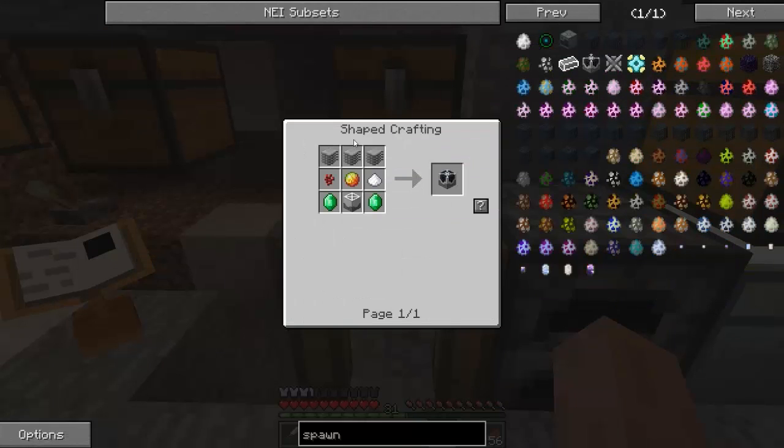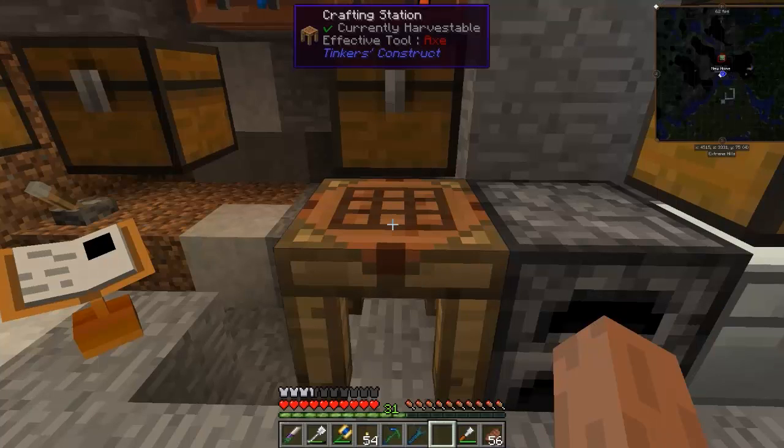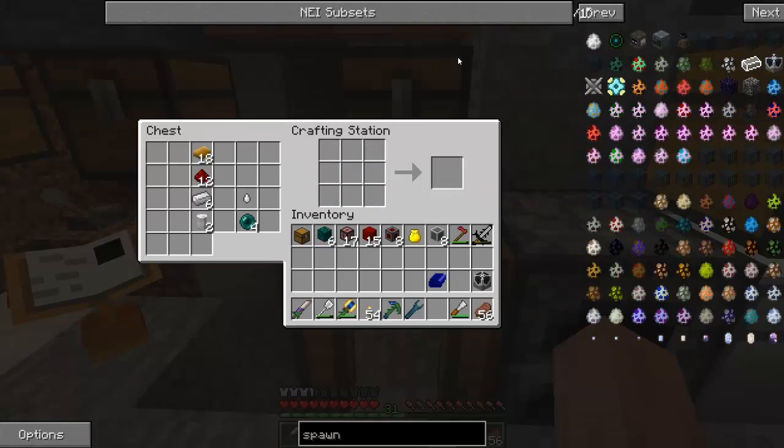What we're looking at now is the auto spawner from Mine Factory Reloaded. It's a little expensive but I've got most of the stuff put together already. There's our auto spawner, and this will use mob juice that we're collecting out at our cow farm. Next we're going to get a couple of grinders made.